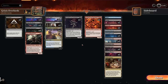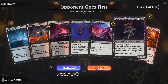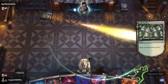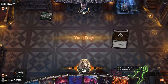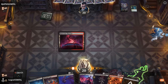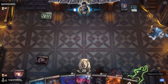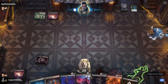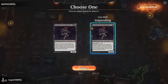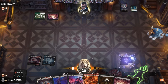Now let's jump into some games. We're on the draw with a turn-two overlord, turn-three Render Inert, so I'll try it. The opponent is on some sort of manifest dread deck. I'll keep a swamp on top so we can curve out smoothly.